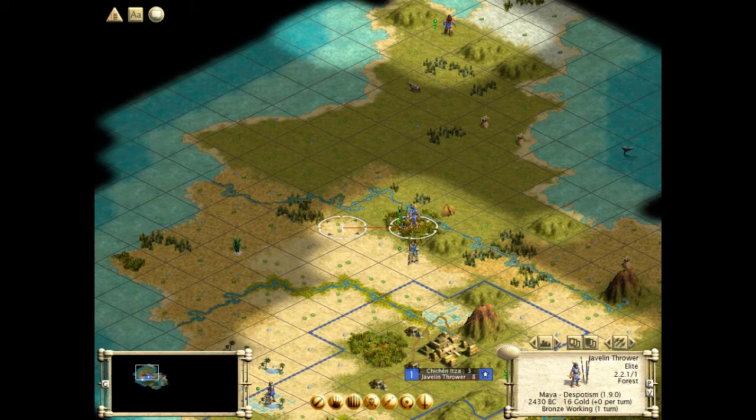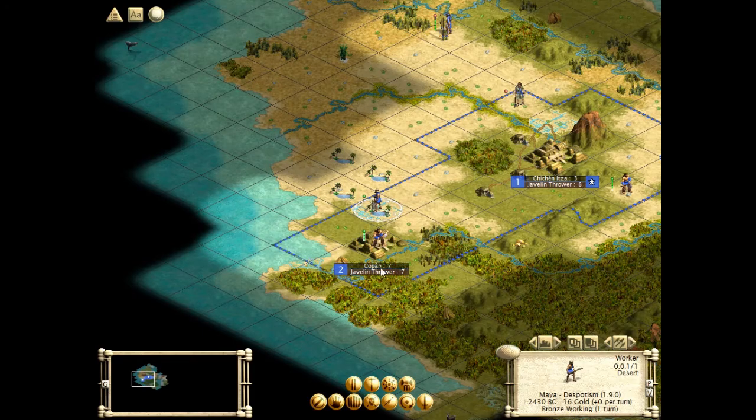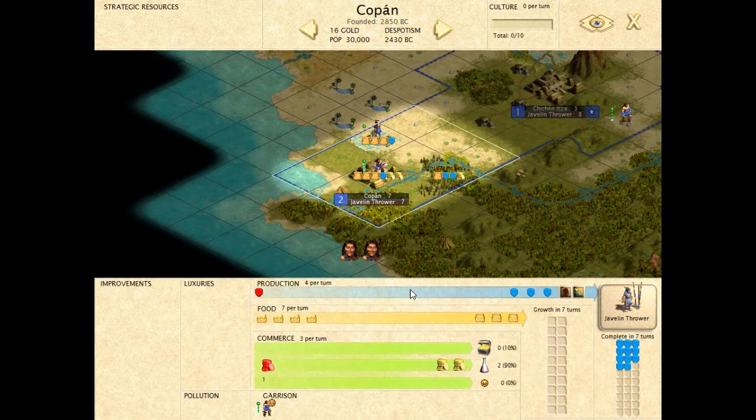There must be a barbarian encampment somewhere there if he was able to spawn that many. Okay, we irrigated the farm there — the desert. Let's see.